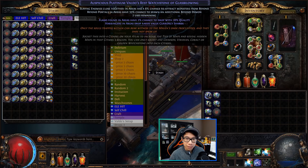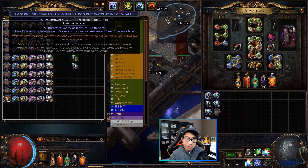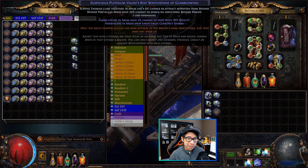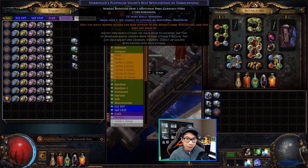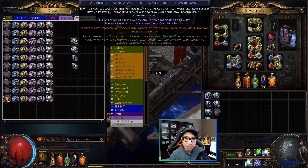The delirium orb I'm running is the most expensive one, the skittering delirium orb, and these cost 115 chaos each when I bought them. The four watchstones we're running are the usual auspicious — which has harbingers and Arius drop rare currency shards — but for the other three I'm switching it up. I do still have one harbinger watchstone, and I've replaced the other two with an interesting new one: the Merchant's Chromium watchstone, which gives rare monsters and Arius a 10% chance to drop an additional basic currency item.